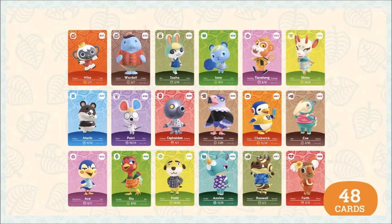There are going to be 48 cards in this set. These include 18 brand new characters — technically 16 villagers and 2 NPCs, those being Niko and Wardell in the top left. This is a screenshot of every single brand new villager and NPC coming to New Horizons announced today. You've got everything from Sasha as a rabbit, Chadwick as a penguin, Frett as a dog, and Roswell as an alligator — and we're going to see bigger images of all of these.